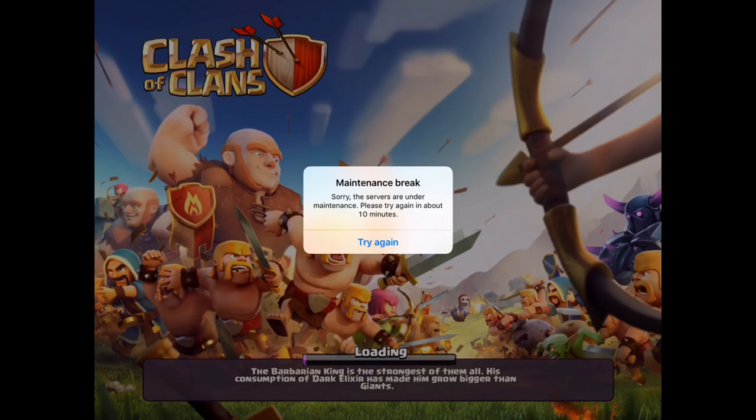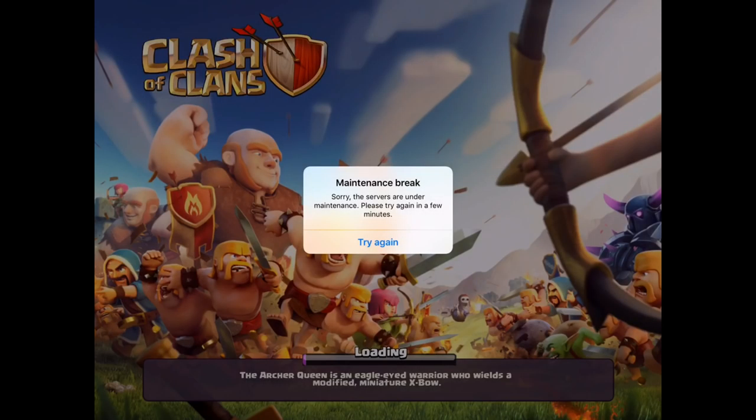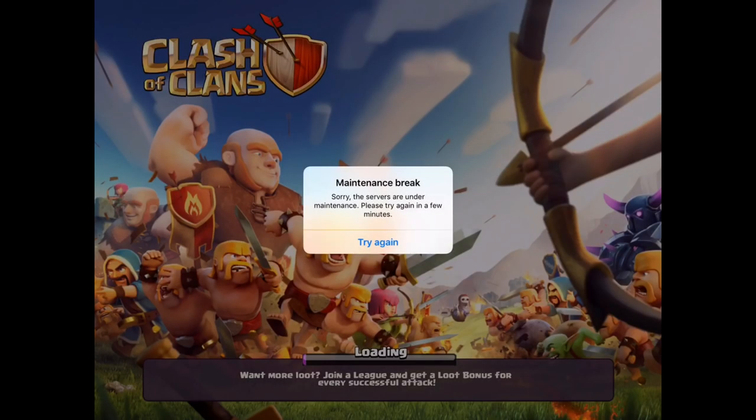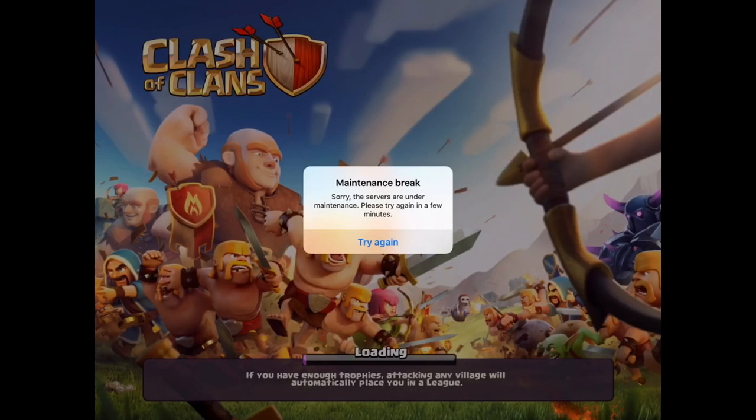The last change: the army overview button is now also visible from the clan war map. I'm not a huge clan war attacker, but it's a nice-to-have feature. Right now it's down to just a few minutes left on maintenance, so I'm going to spam it to get in as soon as possible.